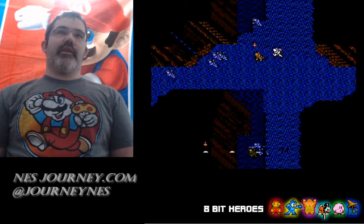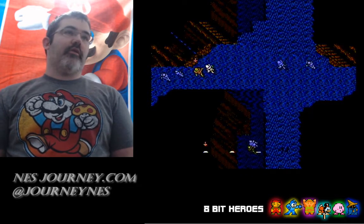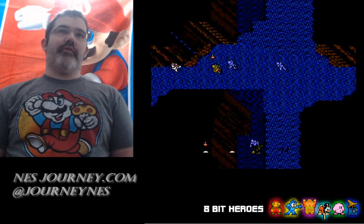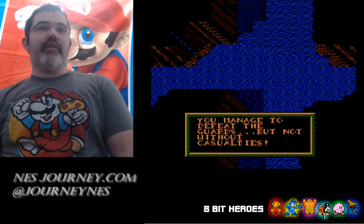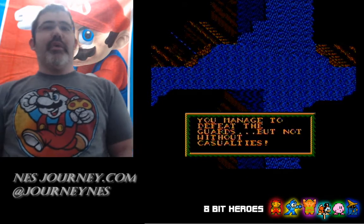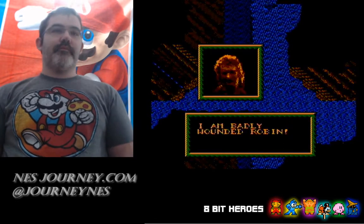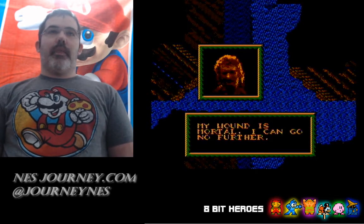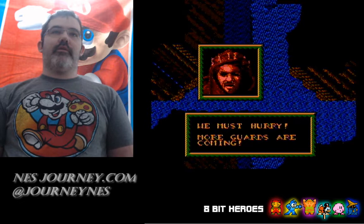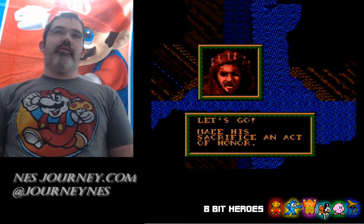Azim has the best weapon - he's got that scimitar knife thing, a cool curved sword. You managed to defeat the guards but not without casualties - Peter! I'm reliving the movie. And if you've seen the movie you know Peter dies - spoiler alert if you haven't, sorry. He's in it for all of 10 minutes, it's not that big of a deal.